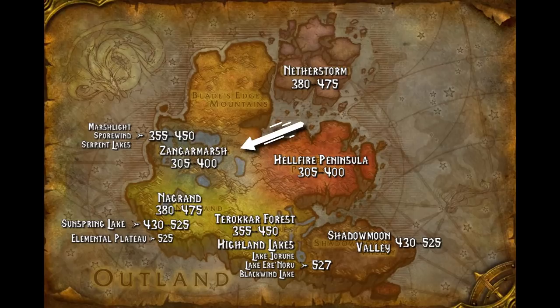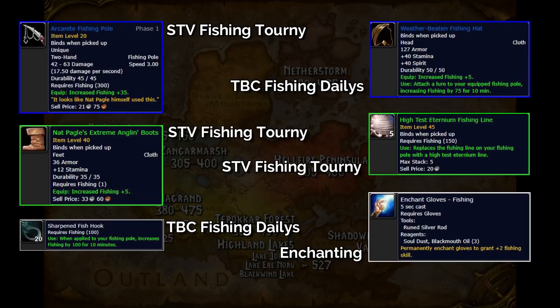Zangar Marsh requires a skill of 400 to not lose a fish, but you only need 305 to begin catching fish there. These minimums get higher in areas like Marsh Light and Spore Wind Lake, with a minimum of 355 and a 100% catch rate at 450. For locations requiring flight, such as Skettis in Terokkar Forest, you'll need a maximum skill of 527, and to reach that number you will need specific items equipped — so if you haven't been competing in the fishing extravaganza, you might want to get started.